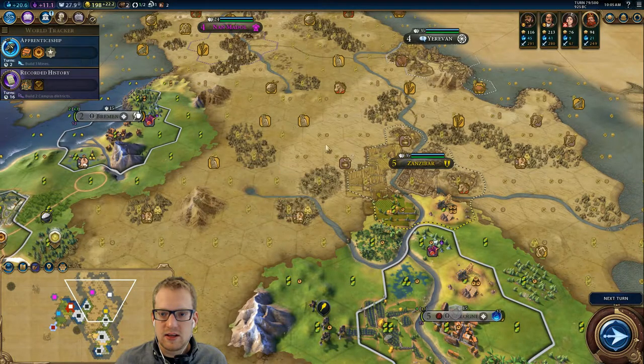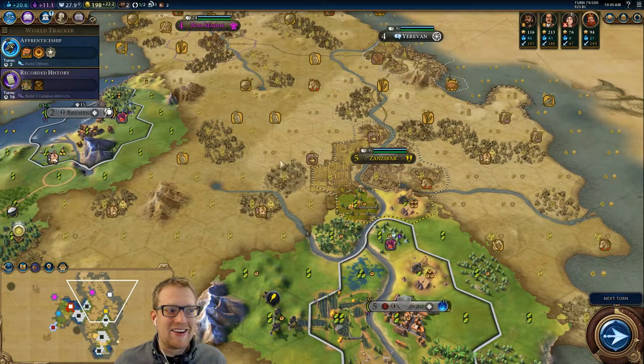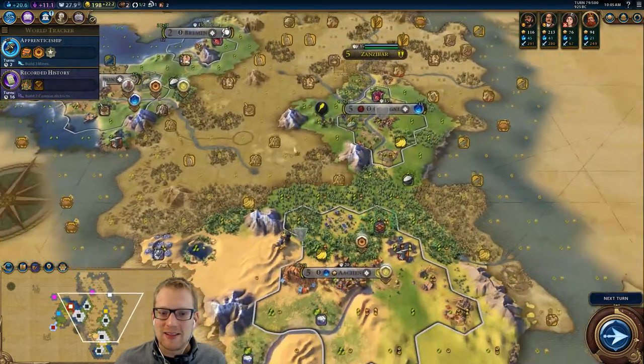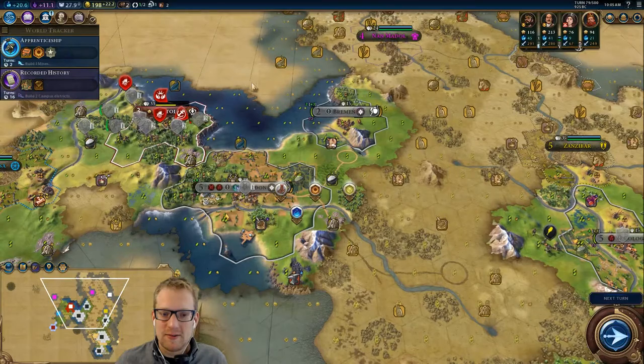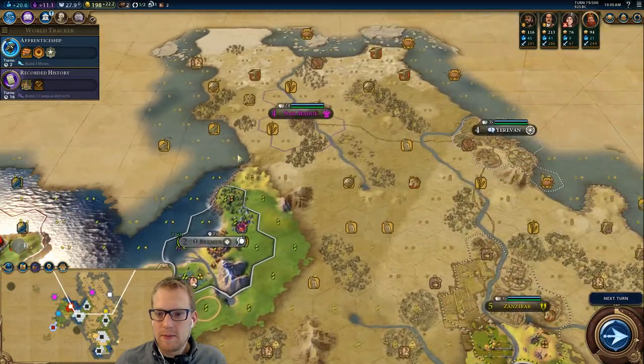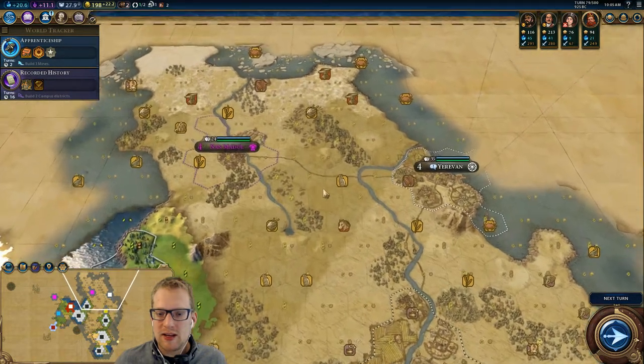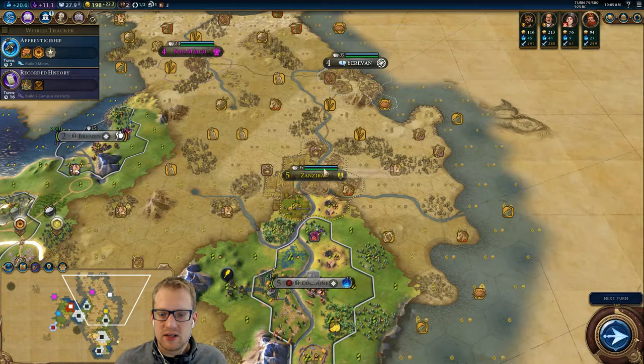We could technically get a city in there. We did do a lot on your drive home yesterday — yeah, we got some work done. We got some early war done the way we do. Ideally you don't raze your city-states; you take them. We get a free district and just goodness.